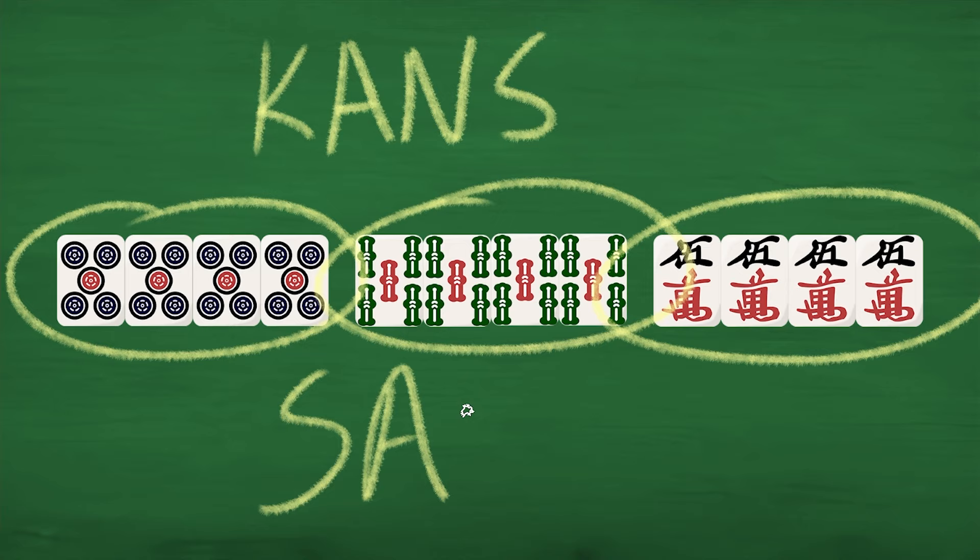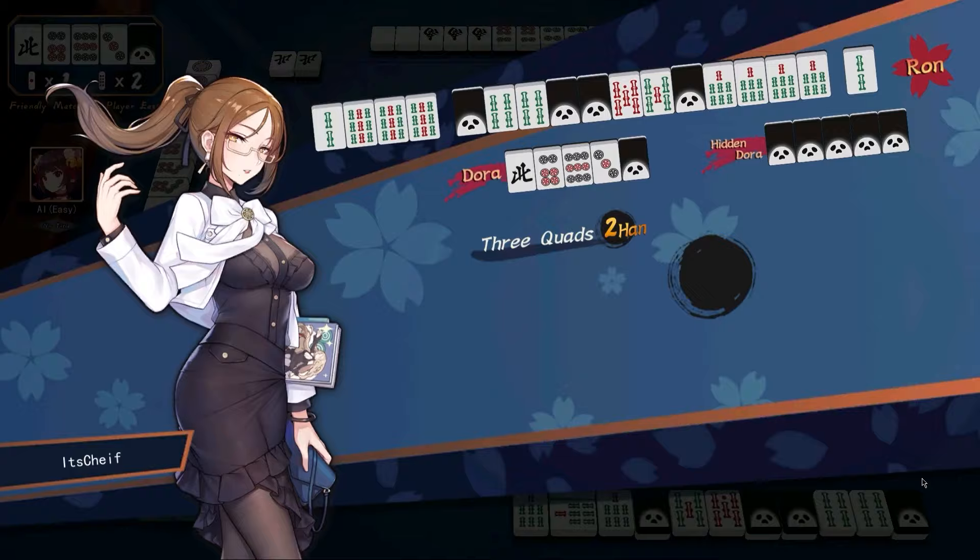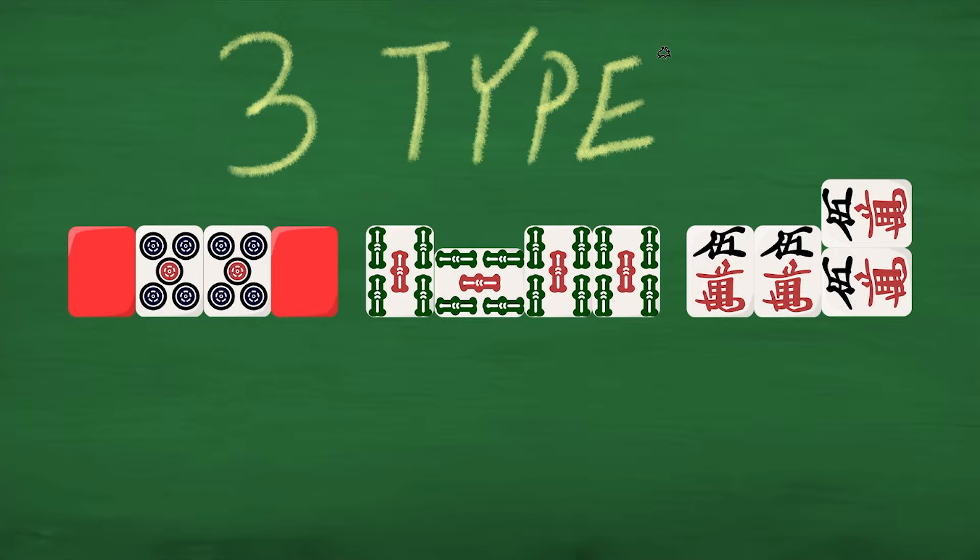First of all, a Kahn is a set of four identical tiles. However, in the winning conditions, it counts as a triplet. Furthermore, there are also three types of Kahns.